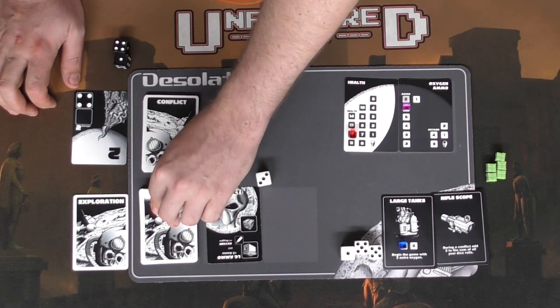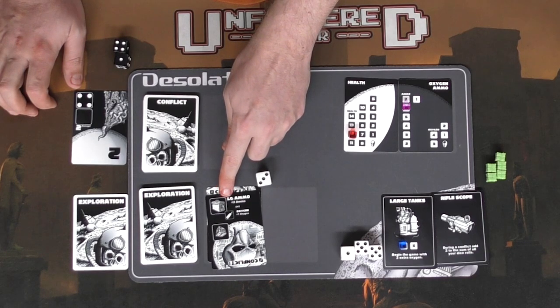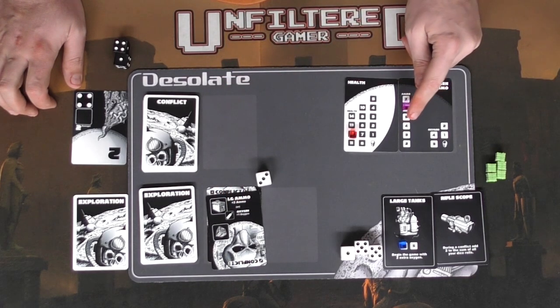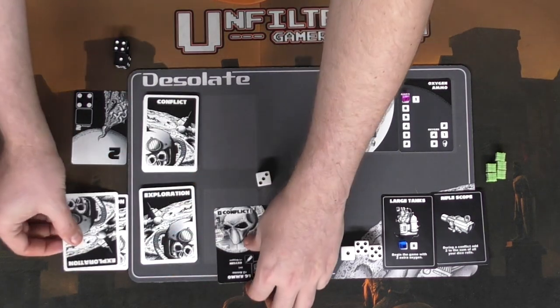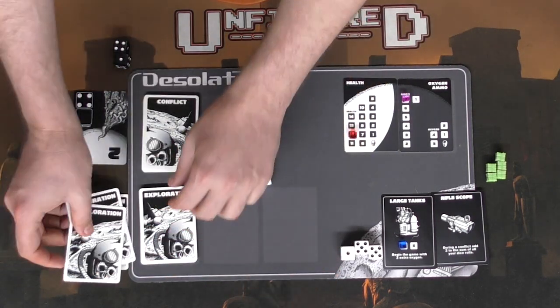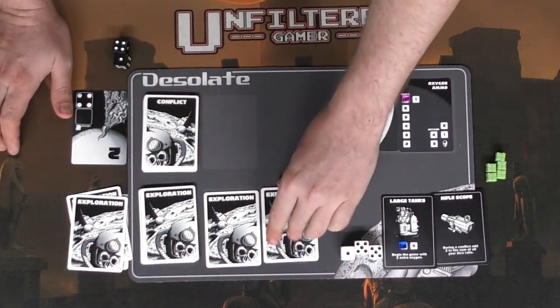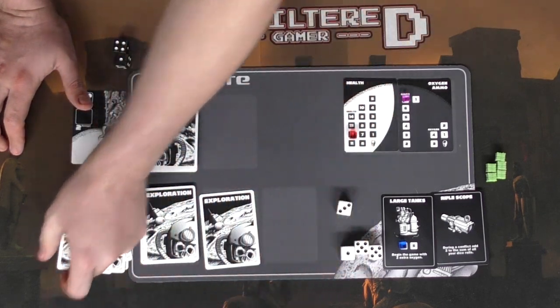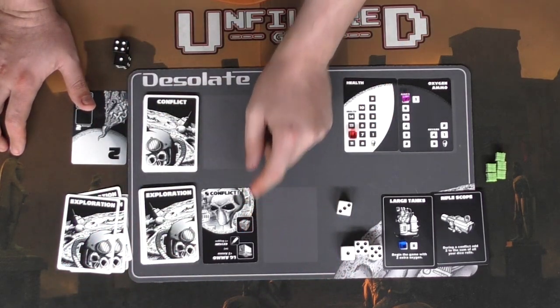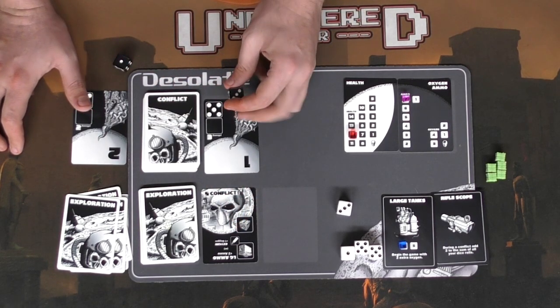Defeating the alien gives me a small chest, so I reveal the next exploration card and choose between plus two ammo or one oxygen. I'll take plus two ammo. Those cards get discarded face down. Next I reveal two more cards — a conflict alien of six, which I definitely don't need to deal with, and another conflict alien of two.